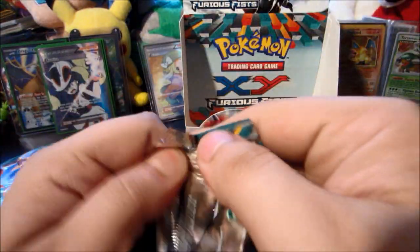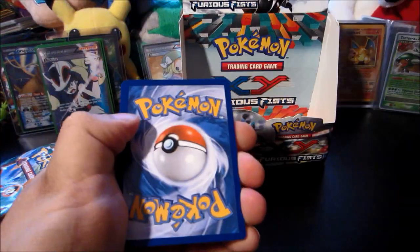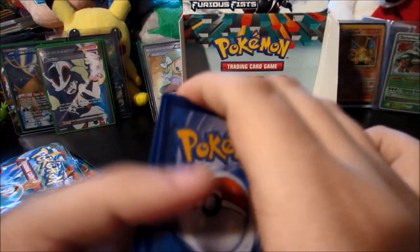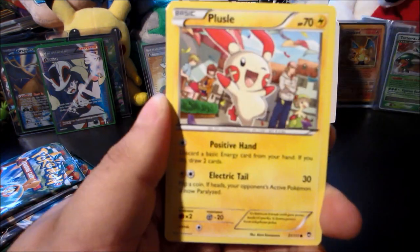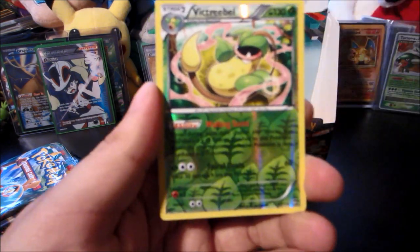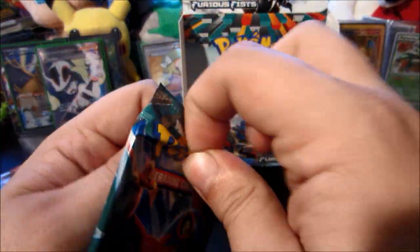Judging by pull rates there shouldn't be anything in here, but you never know — we just pulled two screwed-up Mienshao reverses in a row, which is quite odd. There's a Bellsprout — Gullet, Machop, Clussel, Clefairy, Mountain Ring, Weepinbell, Combusken, Victreebel reverse — very very nice — and the rare is a Leafeon.